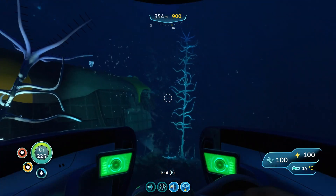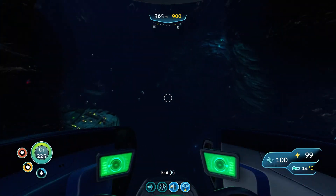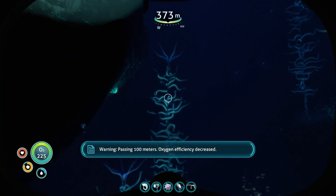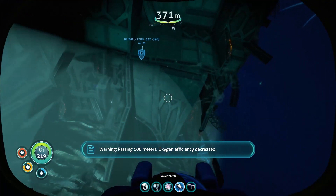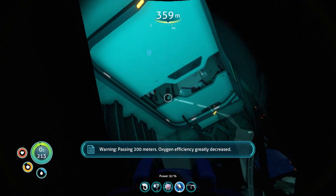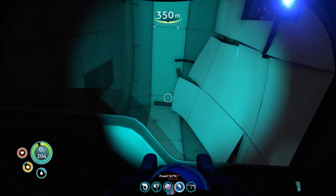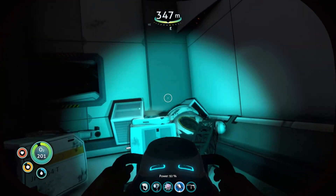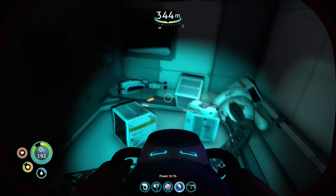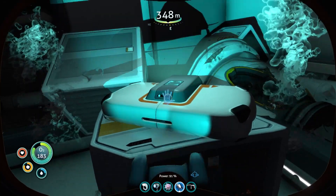Careful, the warper's there. Once underneath the wreck you'll see an opening somewhere — passing 100 meters, oxygen efficiency decreased; passing 200 meters, oxygen efficiency greatly decreased — and swim up through this crack here. Scan what you got to scan and just pull the rest of it. Put the data box for your sonar right in.